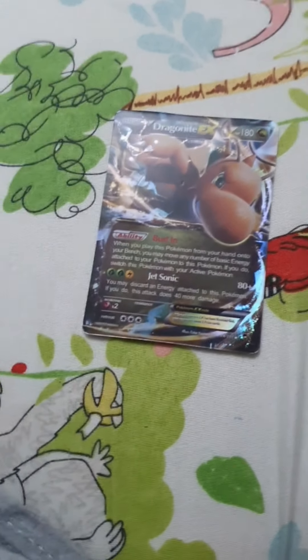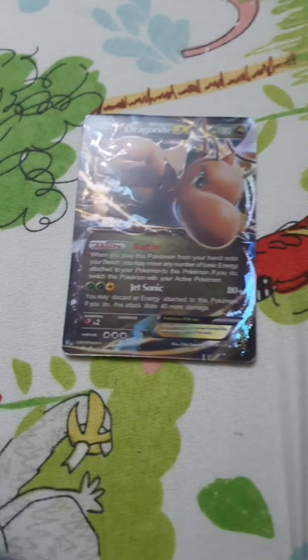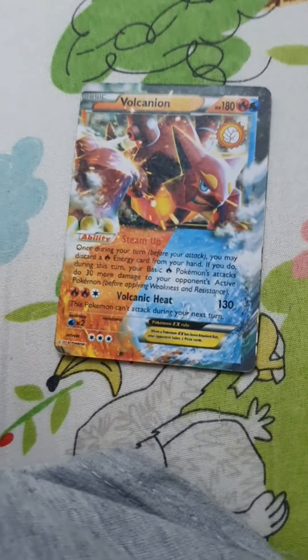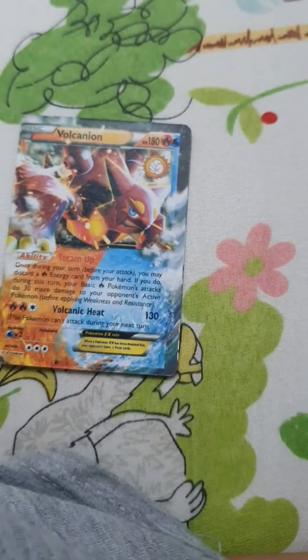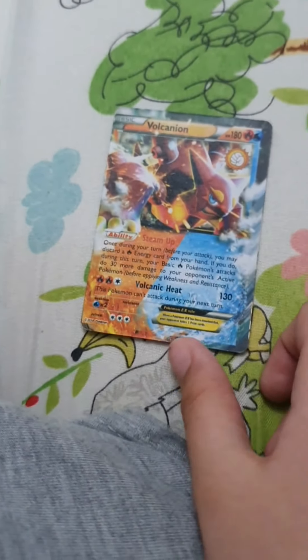This Pokemon is called Dragonite — also one of my favorites. It has 180 HP and 80 plus damage. This Pokemon is called Volcanion. It's a double type — fire and water. It has 180 HP and 130 damage.